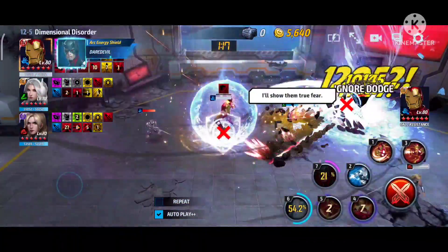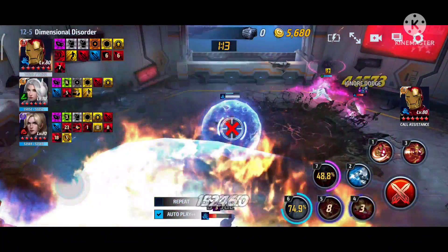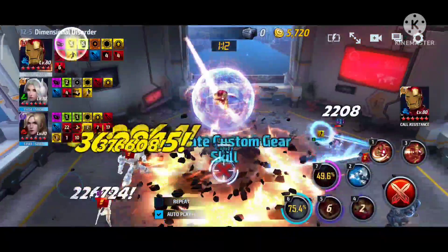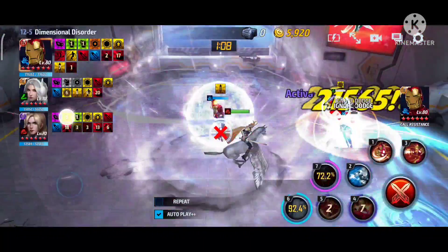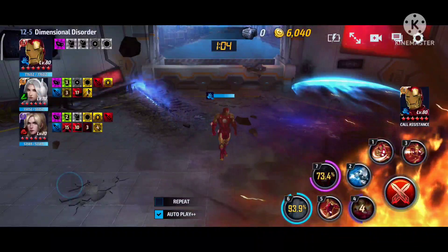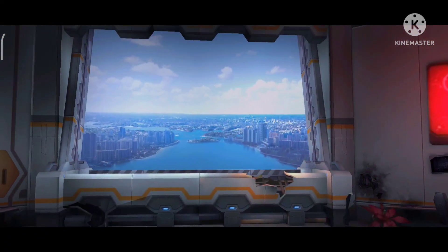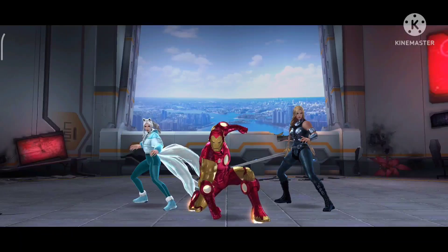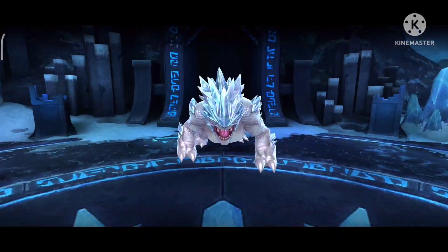On auto in dispatch, a 5 to 10 second difference is literally nothing — it's just RNG on mob clears, iframes, and timing. Now with Daredevil as the striker, we cleared with 1 minute and 4 seconds remaining. That's about a 5-second difference, so Daredevil seems slightly better, but honestly Loki is just as good as Daredevil for dispatch.